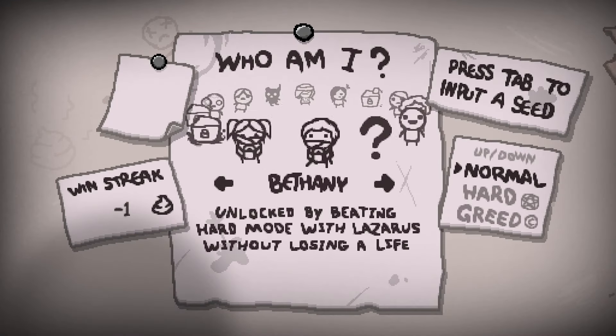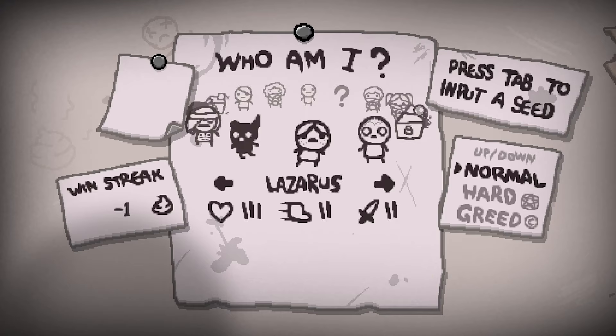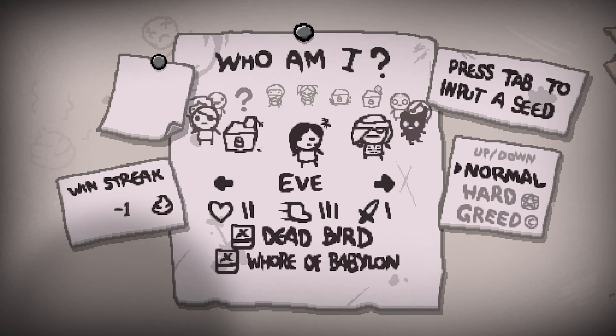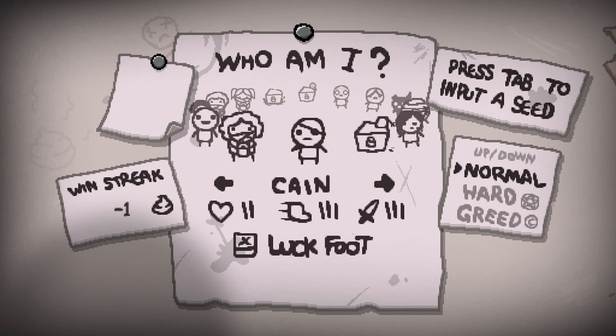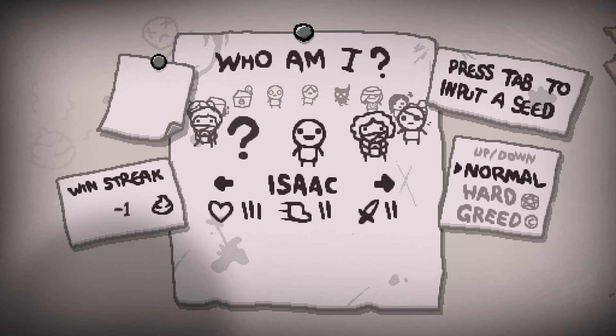New run. Who did I unlock though? Eden — Eden tokens, one. So I must get Eden tokens from defeating mom. Lazarus. Azazel has negative one health — does that mean one hit and I die? Three speed, four attack, bloodlust. I also unlocked Eve — dead bird and whore of Babylon, two health, three speed, one dagger. And Cain — lucky foot, two hearts, three speed, three daggers. Magdalene was seven heart containers — I had negative heart containers the whole time. Thank you all for watching today's episode. I hope to see you all in the next one. Have a lovely time, whatever timezone you're in — good morning, good afternoon, good night.